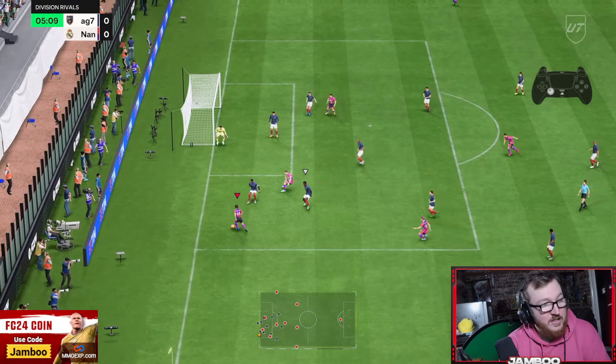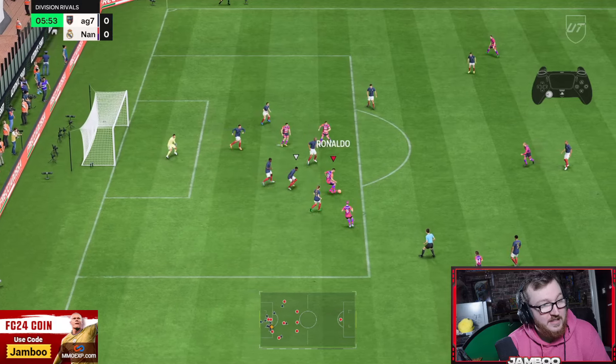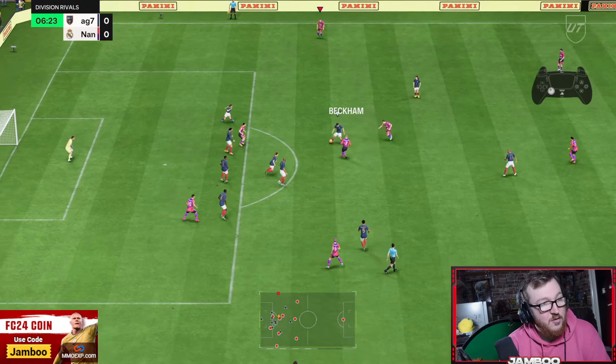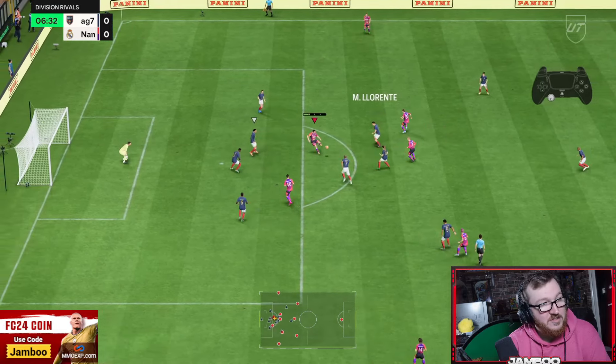Looking for any potential options. We do get the ball into Ronaldo. We'll fizz the ball out wide — L1 sprint boost. We're still looking for these cutbacks. Do not listen to EA Sports — these cutbacks are still very viable. Maybe not exactly as good as they were, but it's probably still the best way to score, like 100%. Get the ball into Ronaldo here. Oh, it's unlucky. Offside trap again.